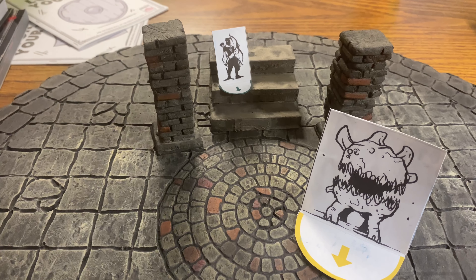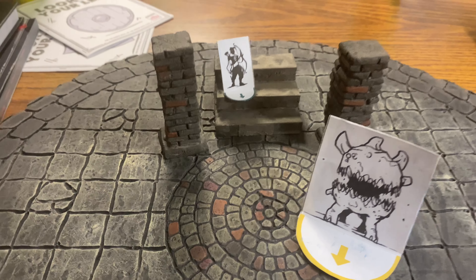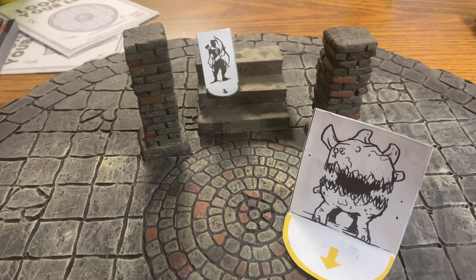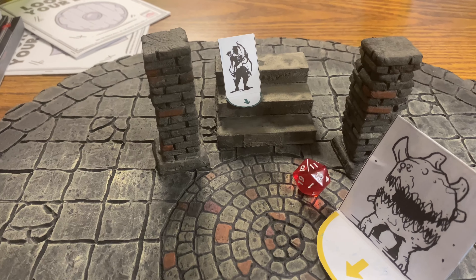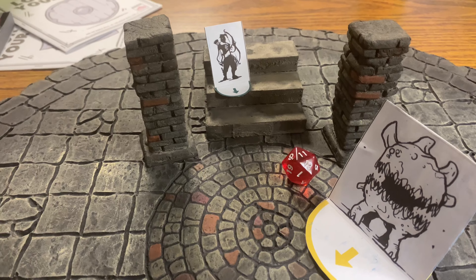Then you have Expert Aim — your ranged attack score critical hits with an 18, 19, or 20. And so as our ranger is standing up on the stairs looking down at the agnar, they fire off a shot hoping to get an 18, 19, or 20 naturally to get that critical hit instead of just a nat 20.